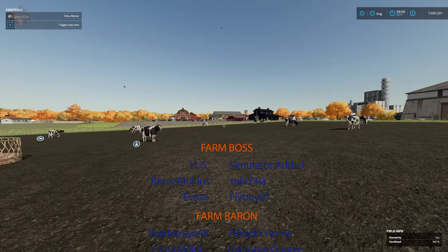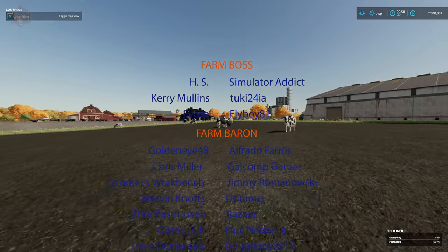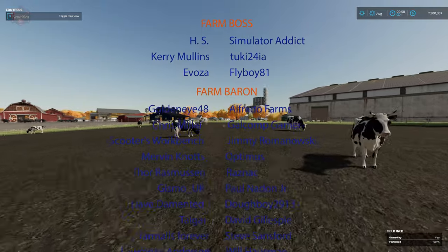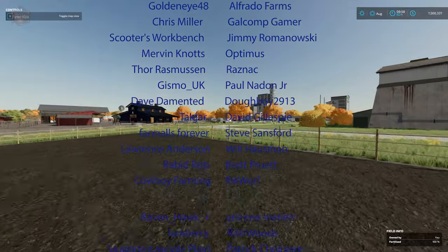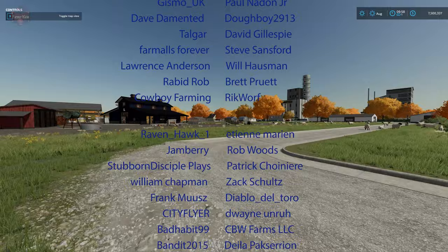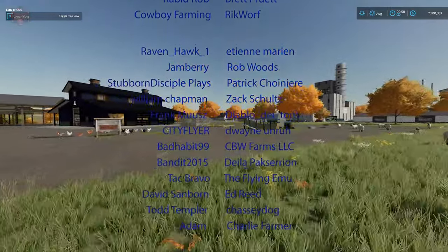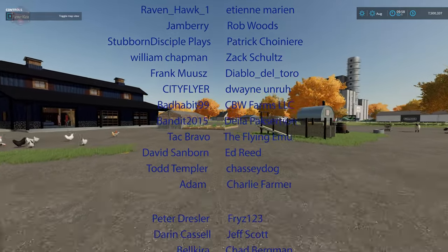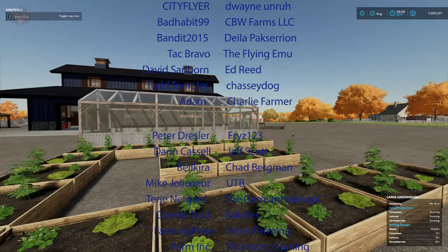That is it everybody! Let me know in the comments what you think of Elk Mountain Modding's Ranch Pack. It includes 27 different items — from placeable animal areas to sheds, decorative bits, greenhouses, and a sell point. Pretty much almost one of everything in this pack. Until next time, happy farming!